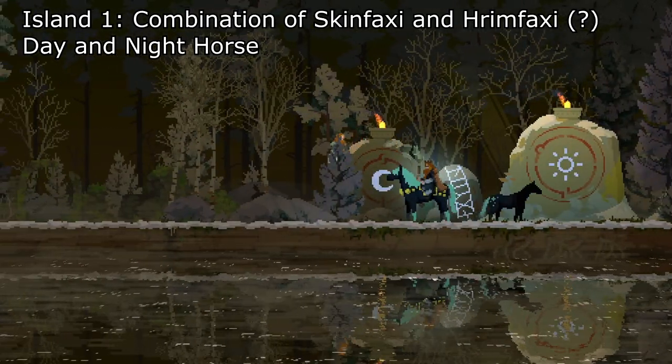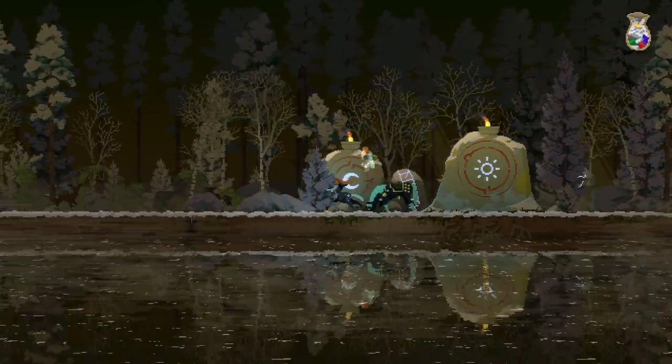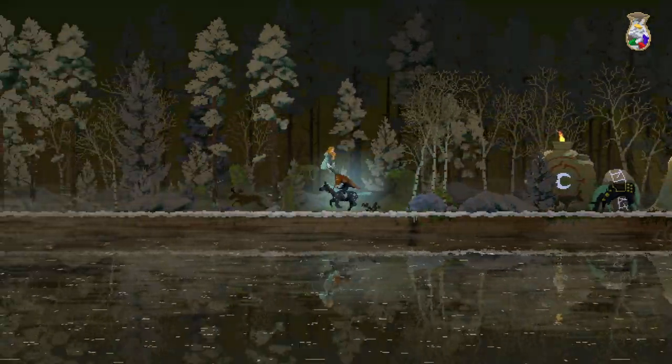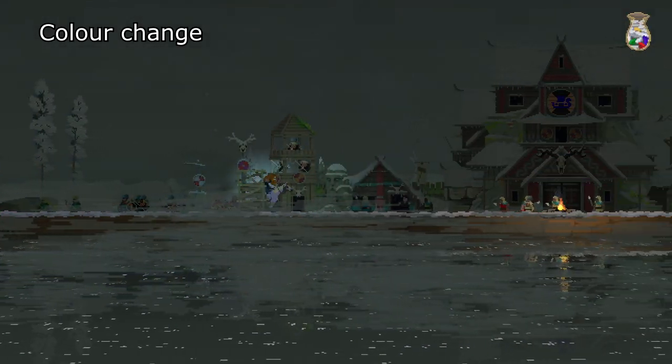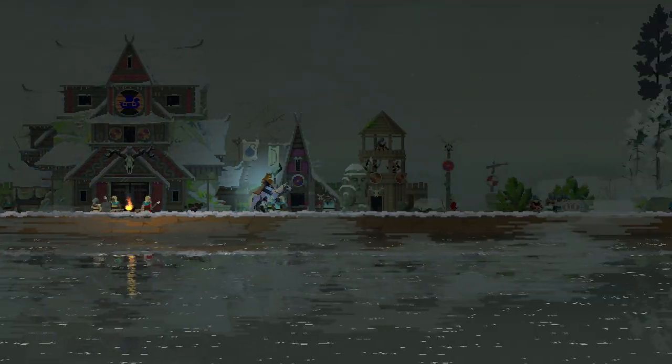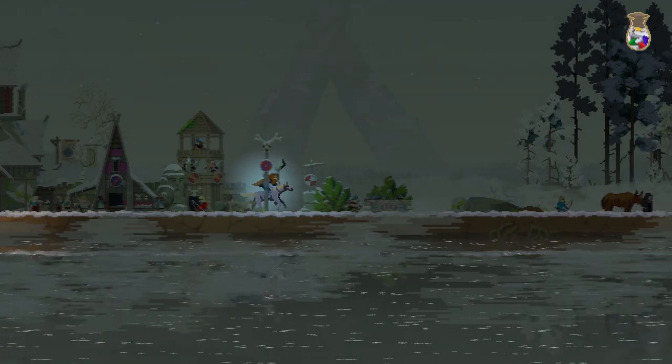On the first island, I believe the mount is a combination of a day and night horse. This horse costs one gem and four coins. As reflected by the symbols around the summoning stones and in the mythology, this mount changes depending on the time of day. Due to its changing colour, it includes several beautiful reskins of the base horse. It is significantly faster and has quite good stamina. As far as I'm aware, this mount lacks an ability but it is necessary to solve the puzzle on the first island.